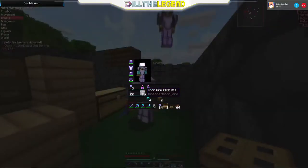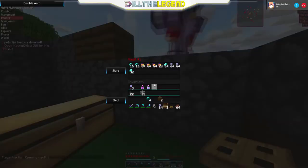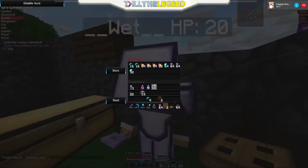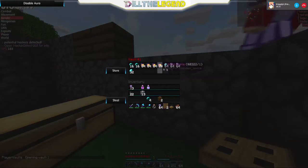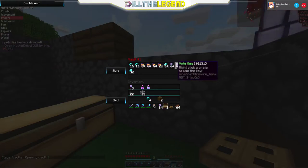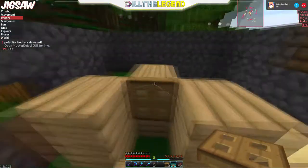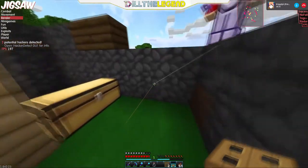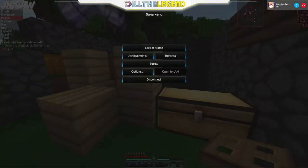So what you're going to do to start off this dupe glitch is go into your player vault and put whatever you want to duplicate in there. I've already got stuff in there that I want to duplicate. You may need a hack client — I'm going to show you the fastest way, which is to use phase hacks, and it's pretty easy to do that.